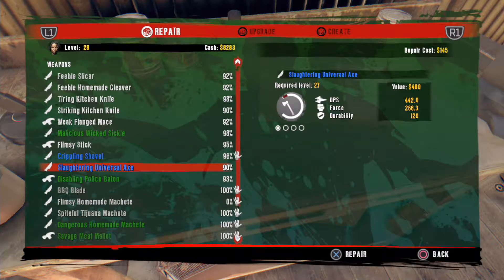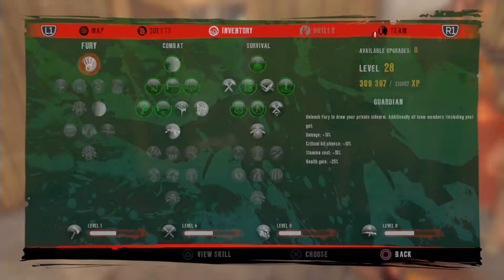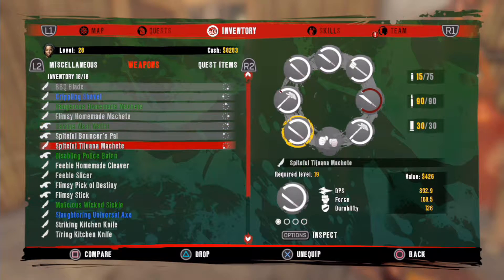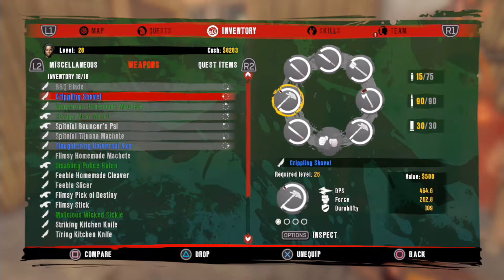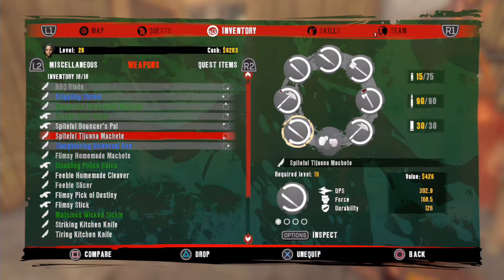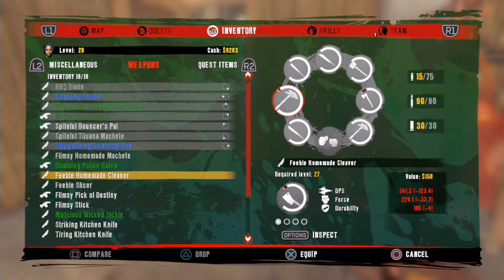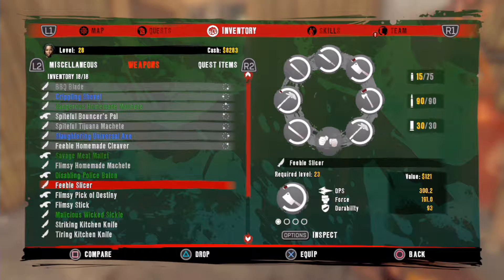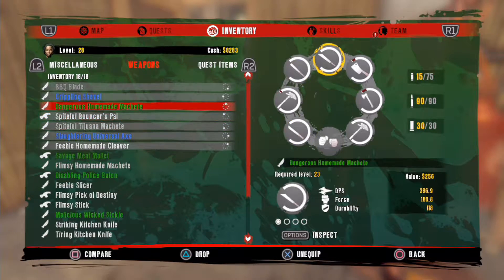Let's have a quick look at me. I've got the inventory — that's 245, and that's completely broken, so let's change that for the axe. The Savage Meat Mallet is 211. I've got the cleavers from 411, so let's go ahead and change them around. Everything else is over 300, so I'm happy with that.